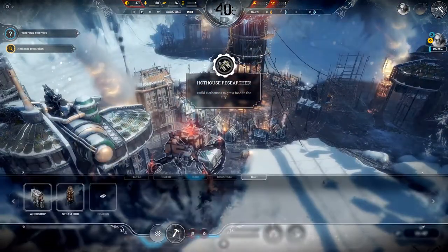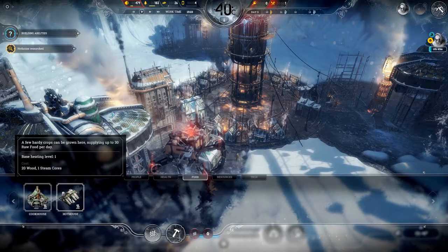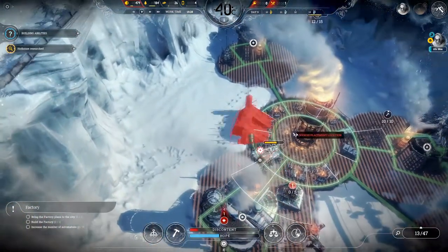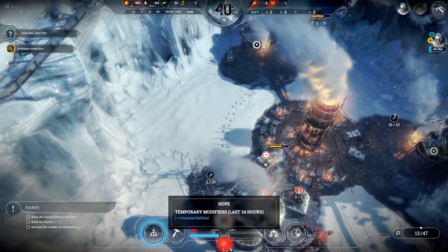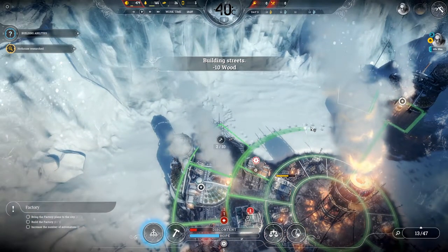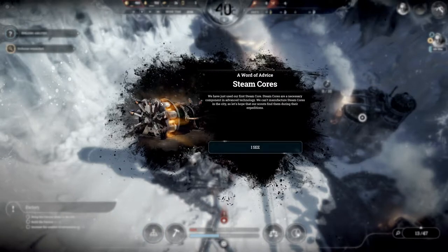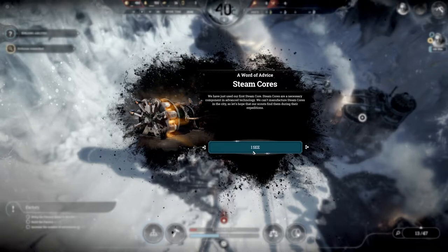Hot house researched - yes, brilliant! A few hardy crops can go in there. Let's place it here - I like to keep things within similar size dimensions so you can keep a nice circle going, just create a loop like that. Steam cores - we have just used our first steam core. Steam cores are necessary components in advanced technology. If we can't manufacture steam cores in the city we can't progress, so let's hope our scouts find some.